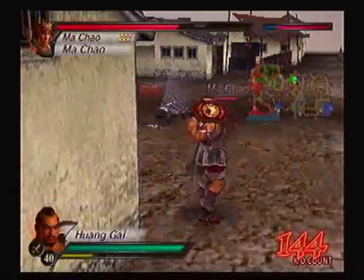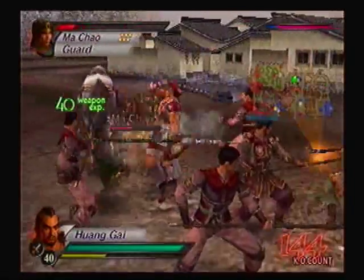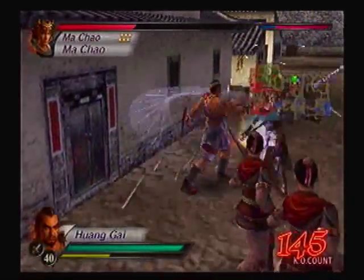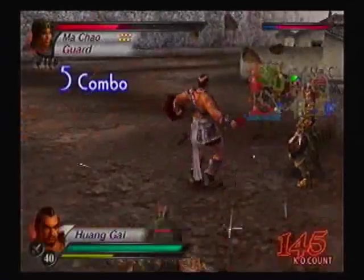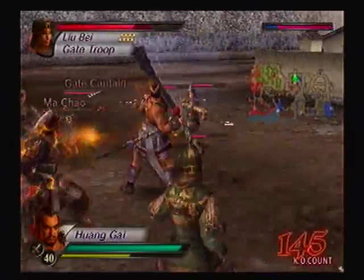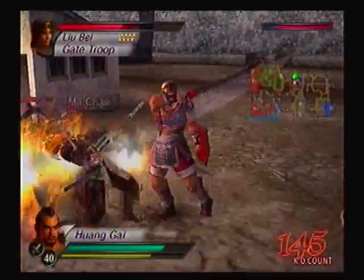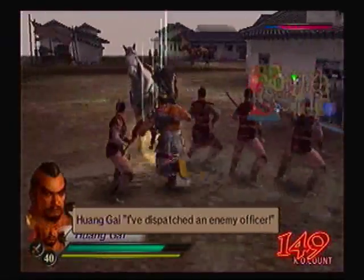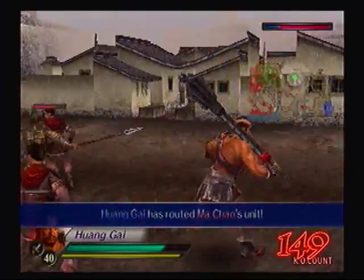Where are the reinforcements? Lu Shun - I'm right here fighting Ma Chao, and you're dealing with peons?! One of the peons actually helped me though. Did he just block my Earthquake? Ma Chao has a lightning attack. I almost got him - just wanna make sure he doesn't boost his stats.